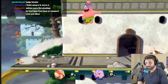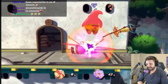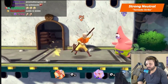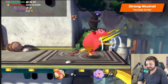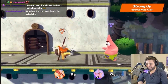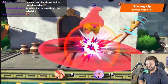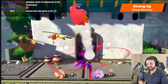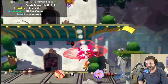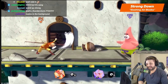Moving on to Aang's strong attacks. Aang's strong neutral is Tornado Strike. His strong up is Rising Wind Kick — he rises diagonally upwards while building damage, that's like a supremely diagonal up smash. This move will raise your opponent upwards, which makes it a good option to start aerial combos. This reminds me a lot of Sheik. And his strong down is Slashing Airblades.